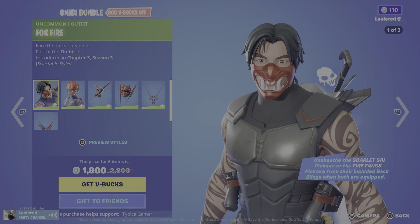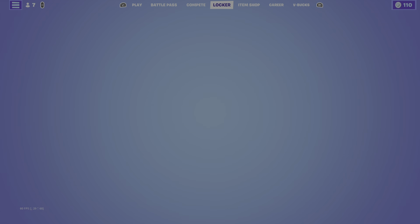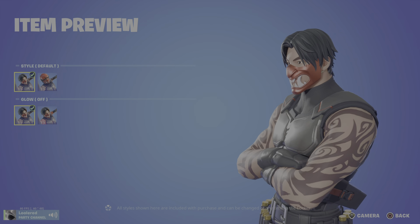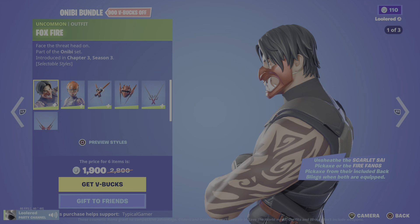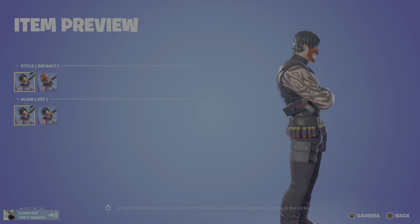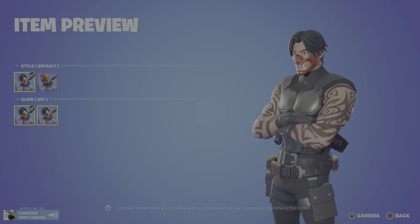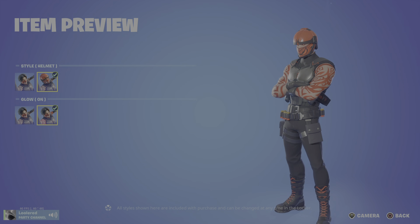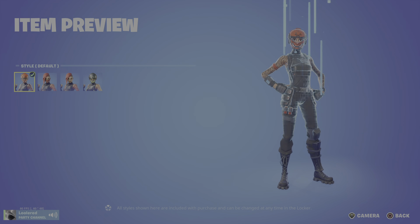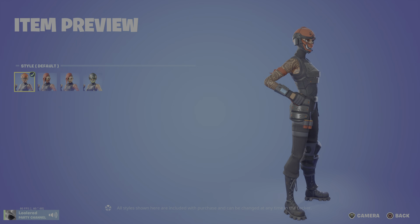We got the Fox Fire outfit. The Fox Fire — face the threat head on. So he's the new one. It's weird. He has his helmet style — I think he looks better like this — and then he has this glow style, his helmet with the glow, which is the ugliest style of all.